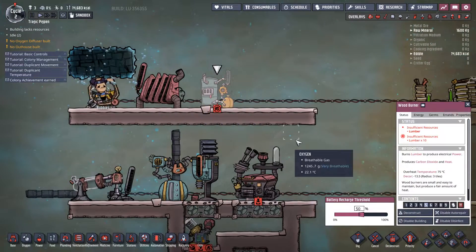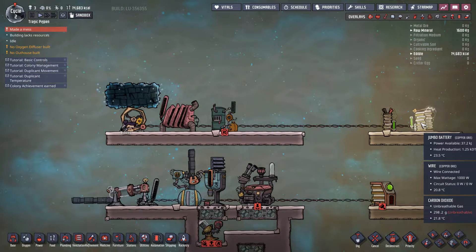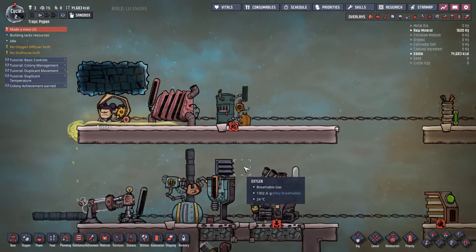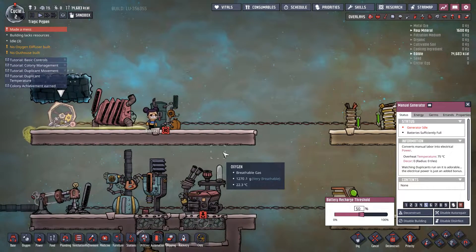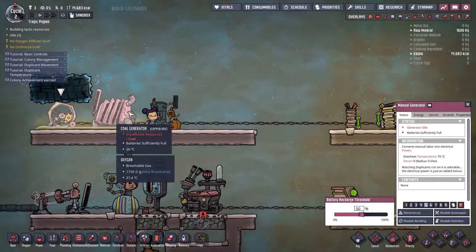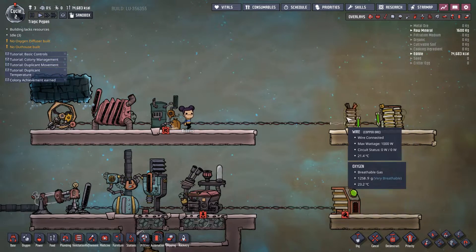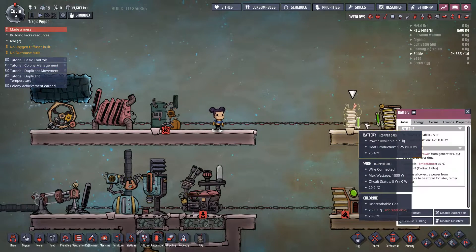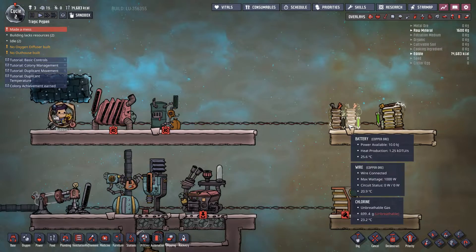All three generators have a battery recharge threshold. When the battery falls below whatever this threshold is, it sends a signal through the power lines to one of these generators to get back up and running. She won't jump back on this generator until these batteries are below 50% charge. If I duplicate this battery and put it on there, because that battery is below 50% charge, she's going to jump back on the wheel and charge things up.